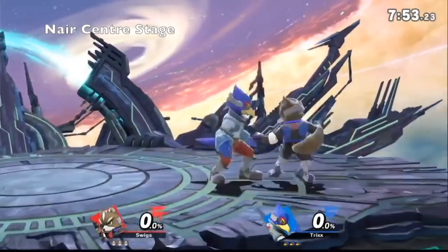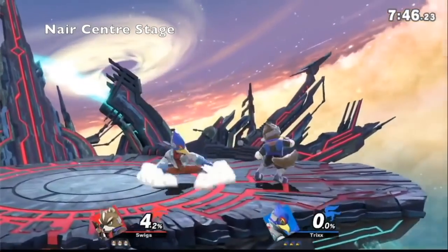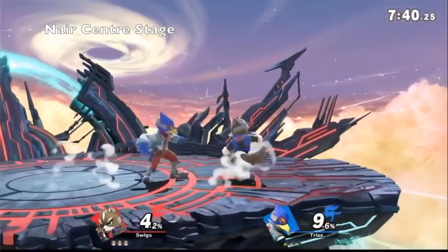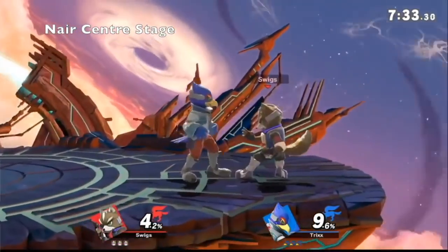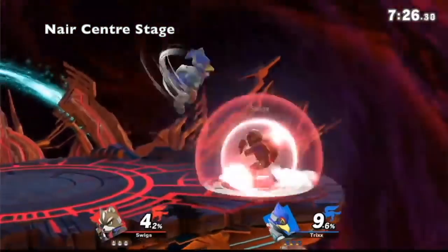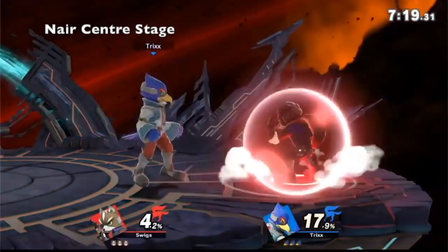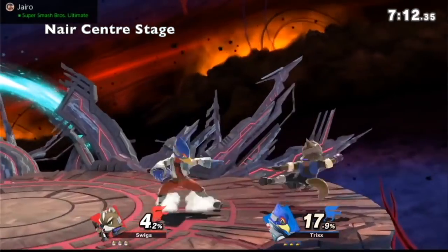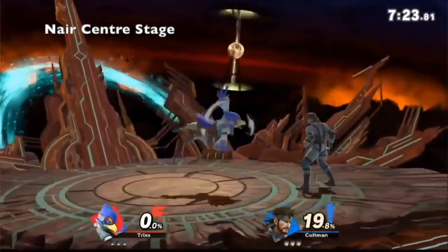So if Falco's going to shield — if you're in shield and I'm just nairing in front of you, what would you do? Well if it's at low percent and you nair into my shield I'll just nair out of it, but if you're fading back a lot I'll probably roll back and try to catch your landing with a dash attack. I wouldn't be too afraid at low percent — it just depends on how you're landing on the shield.